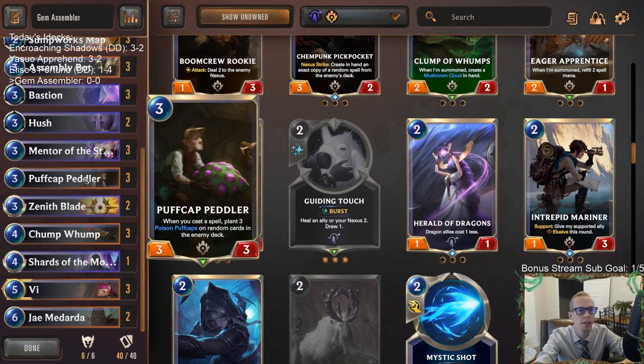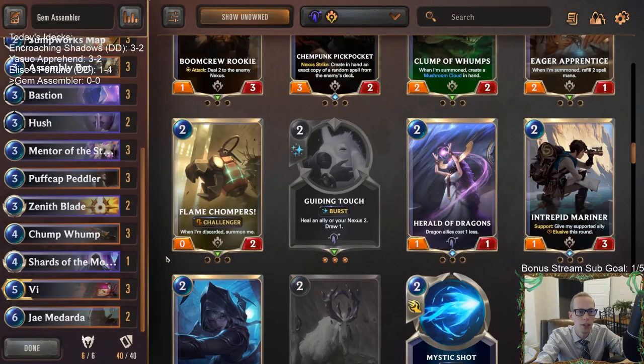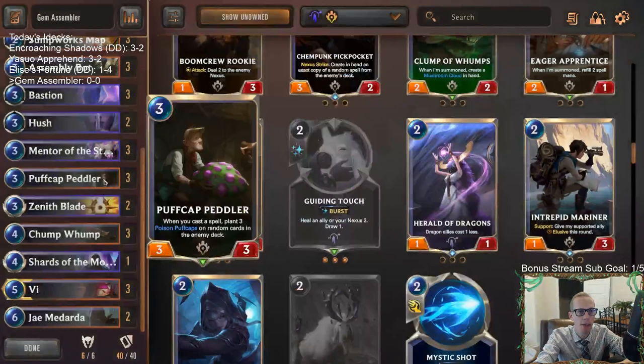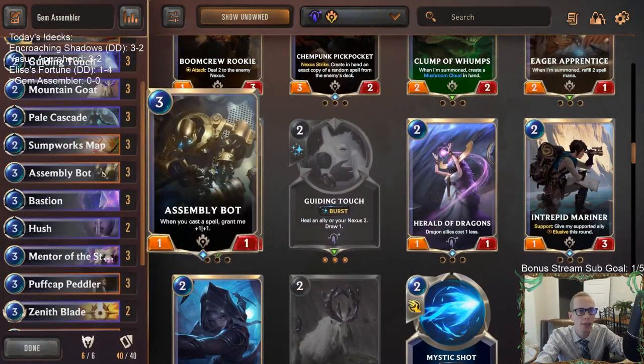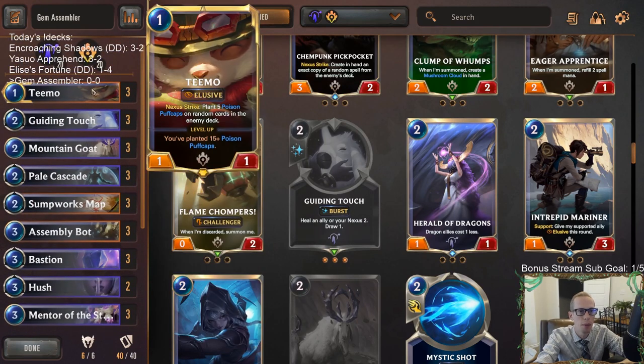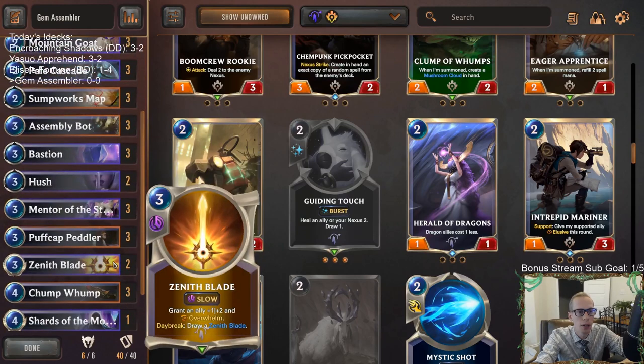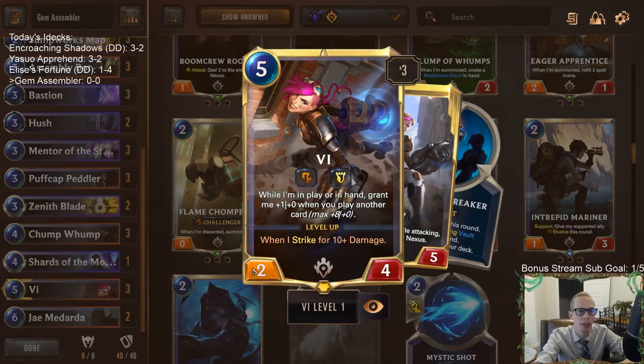So if we're playing a bunch of gems and playing a whole bunch of spells to grow Assembly Bots, what else could we do? Well, we could also give them Puff Caps. We're playing Puff Cap Peddler here - each gem or spell that we cast will give our opponent three Puff Caps. So if we play three gems, we're giving them nine Puff Caps with one peddler. We kind of have Plan A with Assembly Bot and Plan B with Puff Cap Peddler - sometimes we'll have multiple peddlers and cast a bunch of spells. Then we have Teemo to double up those Puff Caps.